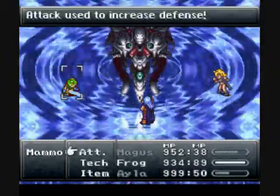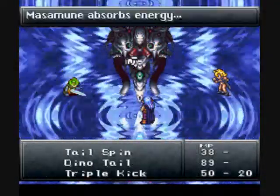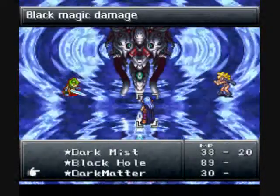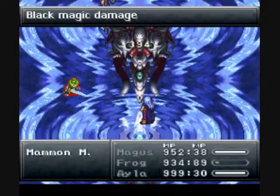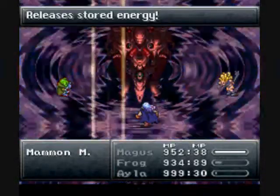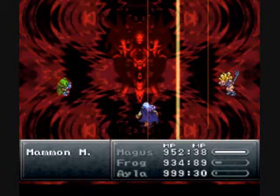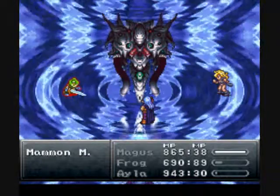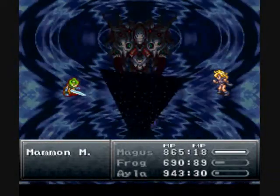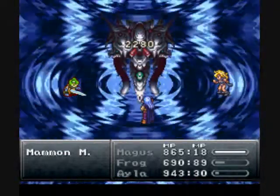Again, you can lessen it by attacking with the Mass of Moon. That's pretty nice. And if you do a physical-based attack, it will up his physical defense. Let's get one more Dark Matter in here. Plus the fact that it heals Frog is just very useful. He's almost finished. I don't know what's going on with my sound here — I've lessened it, but whatever. This is why I hate emulation.